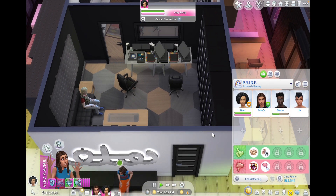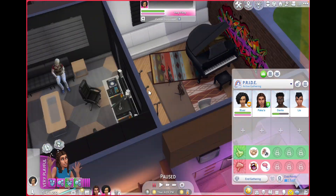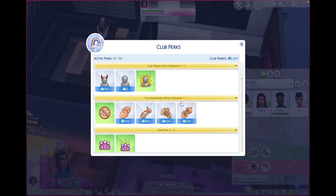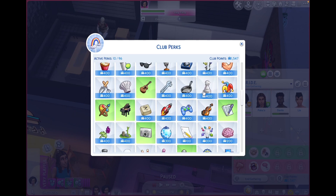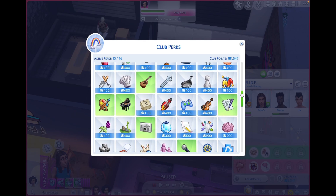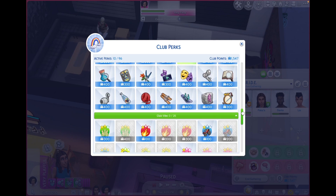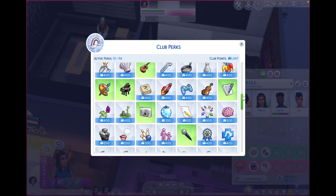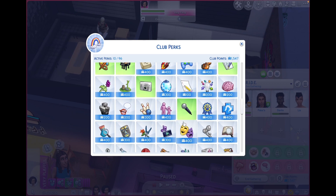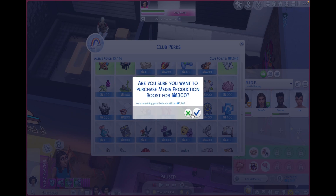We're going to have a club gathering for the skill boost. I want to buy a skill boosting for the beat-making skill my sim just learned — the DJing one, media production.